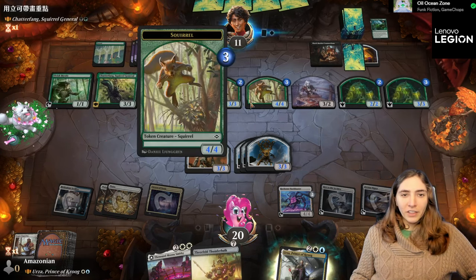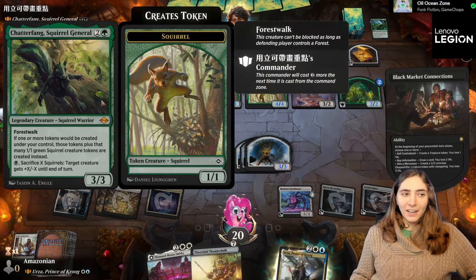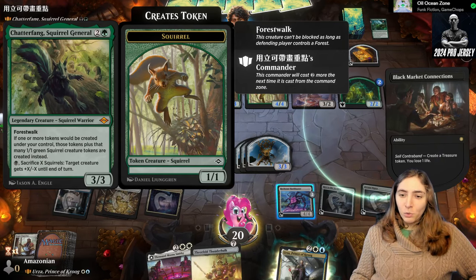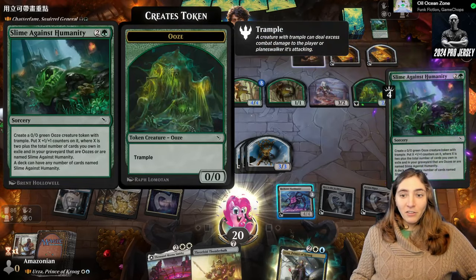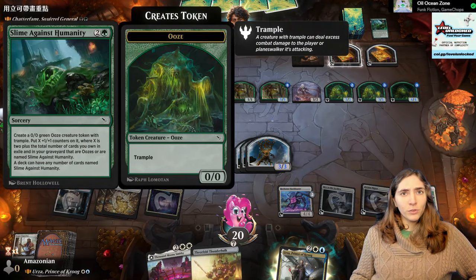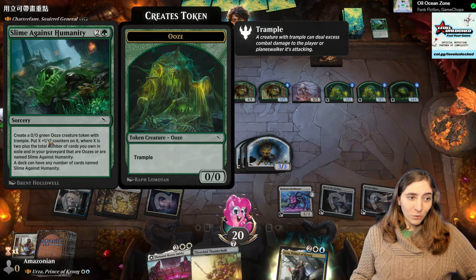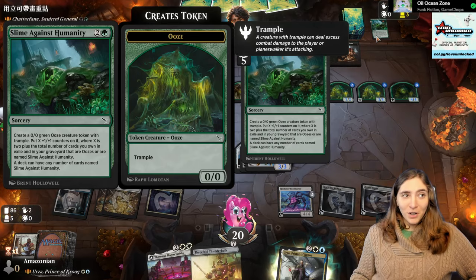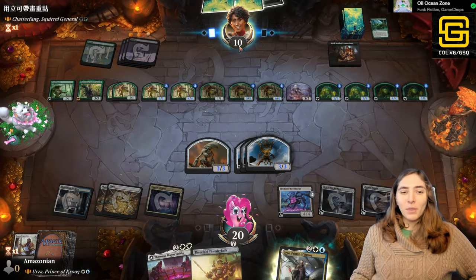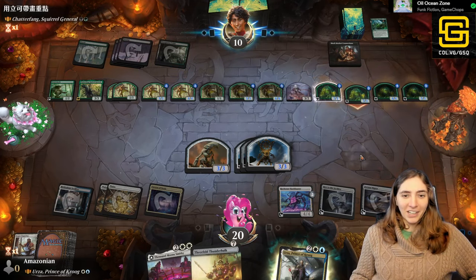So if you're wondering why these Squirrels are so big: Chatterfang makes things through a replacement effect. Slime Against Humanity, with Chatterfang out, essentially says create a 0-0 green ooze and a 1-1 Squirrel, then put +1/+1 counters on them based on the number of oozes and Slime Against Humanities in your graveyard. They've paid so much life because they are going wild with Black Market Connections!